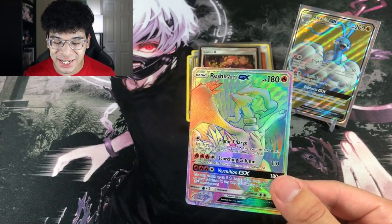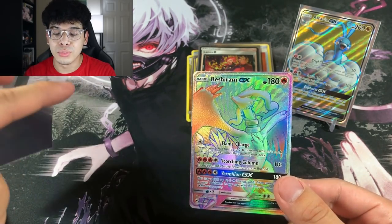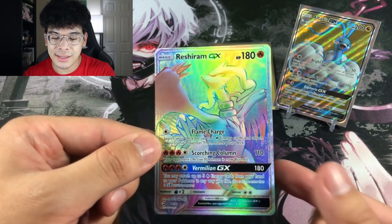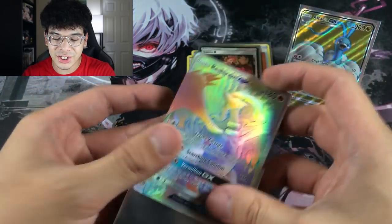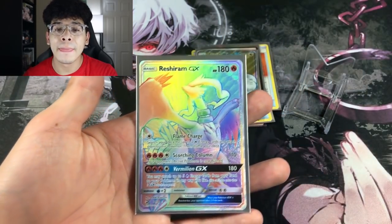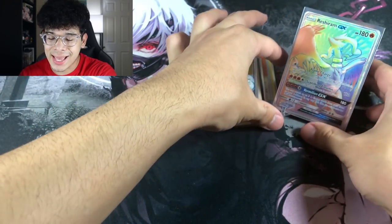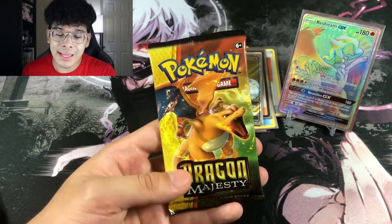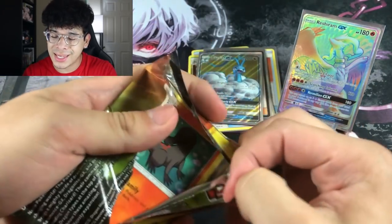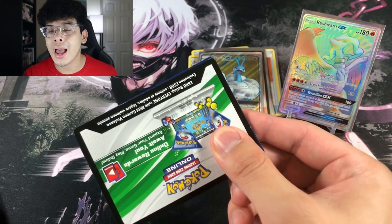Oh my God. Oh my God. We got the Reshiram Secret Rare! Oh my God. Imagine if that was gold, bro. This is definitely a treat right here. We got the Reshiram Secret Rare. I'm sorry, Altaria, get out of the star of the show. We got to put this Reshiram — the beautiful, majestic looking Reshiram Secret Rare — that is nice. That is beautiful. That is art right there. That is literally art. An amazing card. I love Reshiram, Zekrom, Kyurem, Black Kyurem, White Kyurem — you name it. If it has to do with Reshiram, Kyurem, Zekrom, I love it.